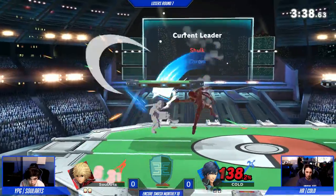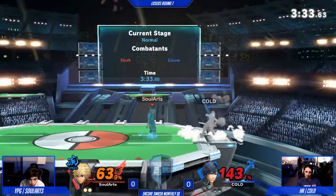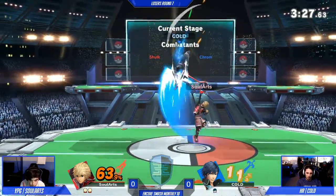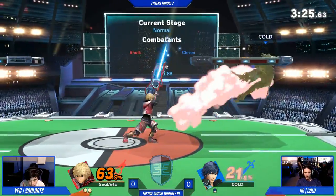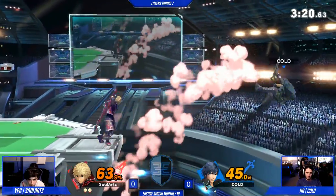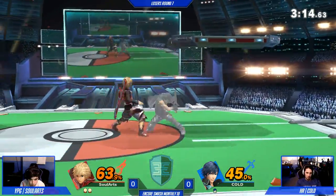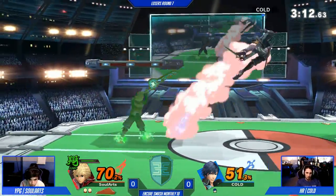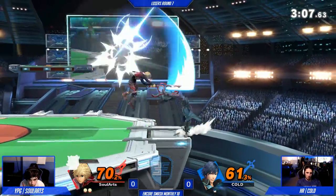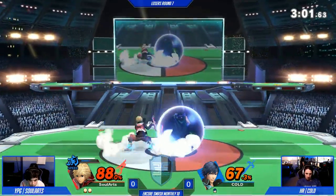Usually against Shulk you die at like 60, 70, 80. Colden's living at a reasonable percent. That was a nice waveland into the Korida. That's a Solart special — covering rolls in. Shulk has the tools. Vault counter. One for the counter again, you're going to react to the up-B. That's hard to deal with sometimes. That was smart — he canceled the up-B with landing lag and baited out a swing. I wish grabs were better in this game, except Paulutena has the only good grab.